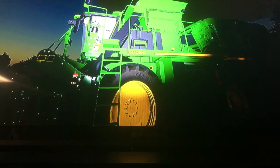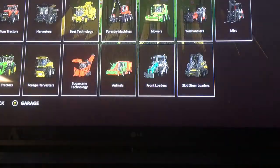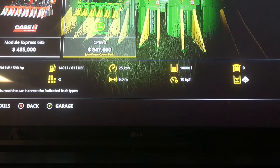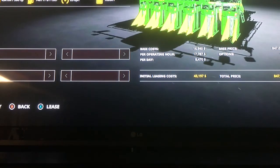Here we go, the CP 690. Here's the nice exhaust pipe. There's a fire extinguisher there, nice Trelleborg wheels. Let's go to the store — this is the only other cotton harvester in the game.